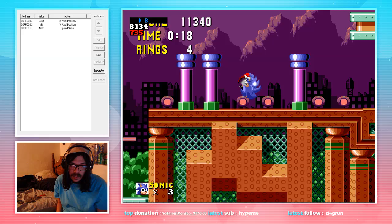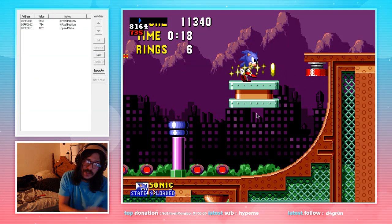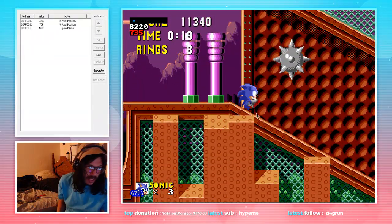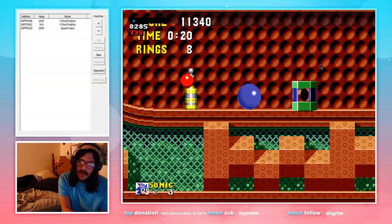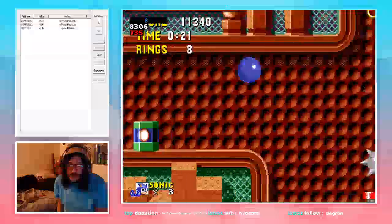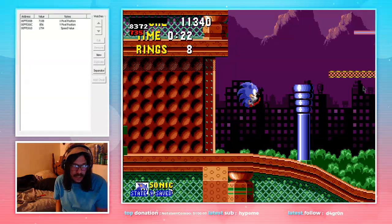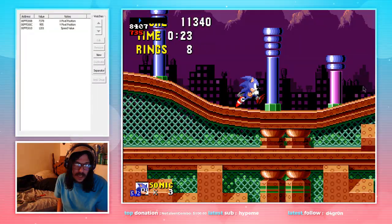Sonic is now at speed cap. When we land on this platform, get halfway through — Sonic collects the third ring. Then do a tap jump, hold right, and as soon as Sonic gets on the slope, roll. That will build up enough speed to clear the upcoming gap. When Sonic is about halfway between this signpost and this green spring, do a full jump — that gives enough speed to get over the gap. Then full jump again, Sonic will hit the ceiling, and upon landing is when we begin holding right.